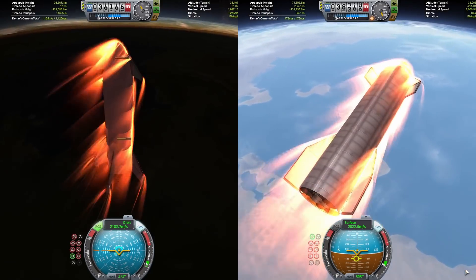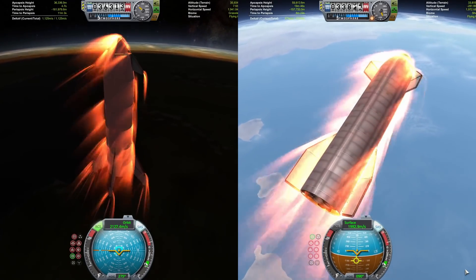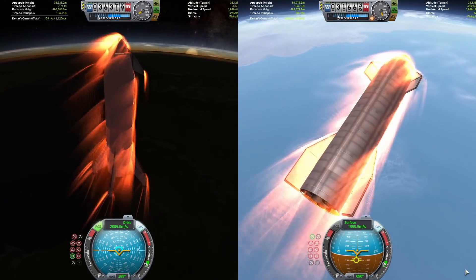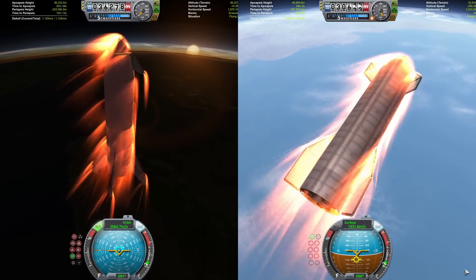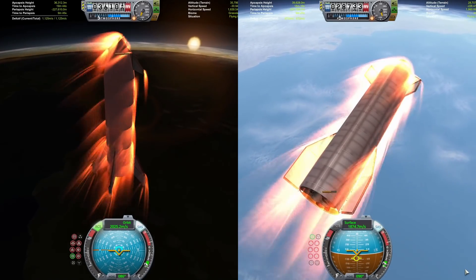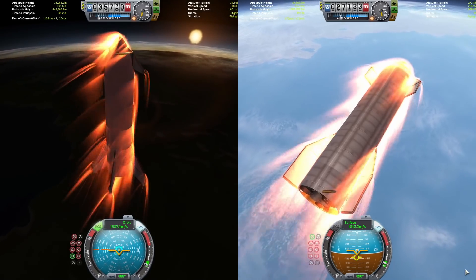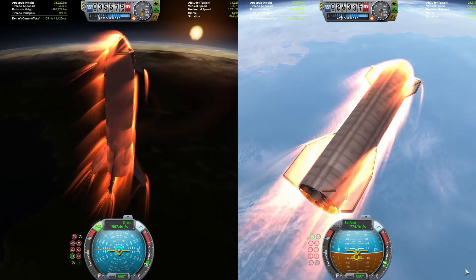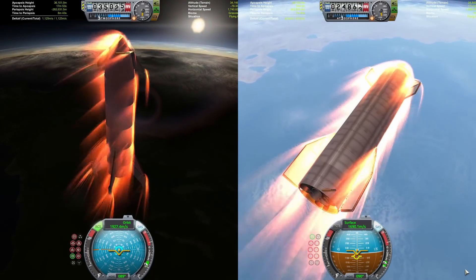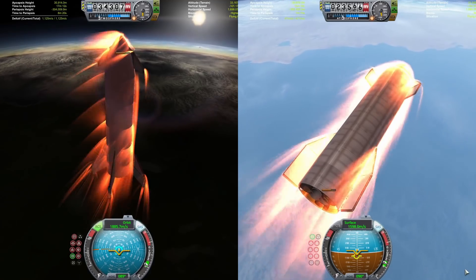Starship got less lucky than BFR in terms of where it ended up — it came really close to the ocean and had to do space shuttle gliding maneuvers to reach land. Luckily BFR was over some giant continent. BFR is coming in under two kilometers per second, Starship is at about 1.8 kilometers per second. BFR has passed through max heating and is now getting ready to transition into the belly flop.